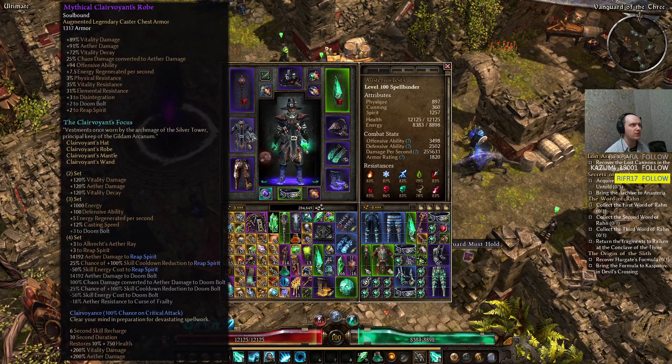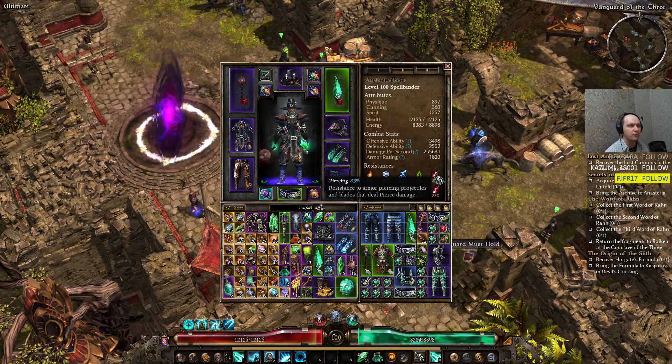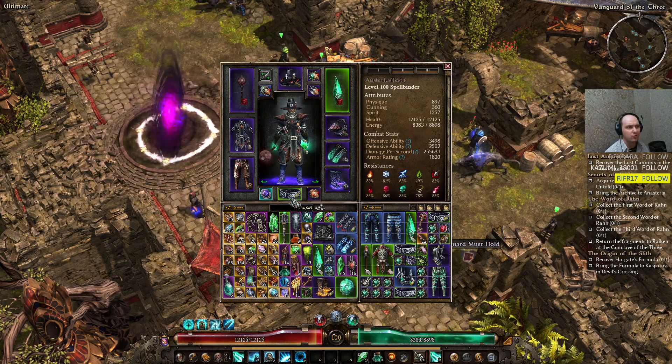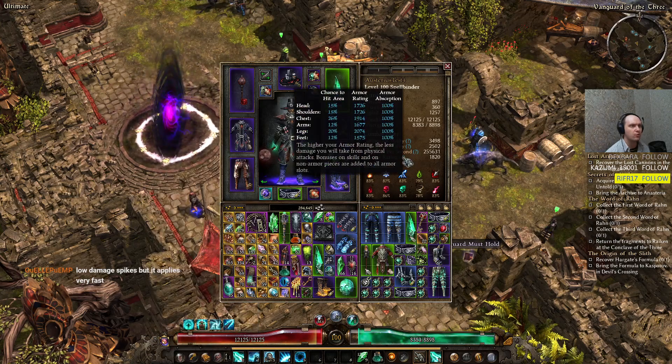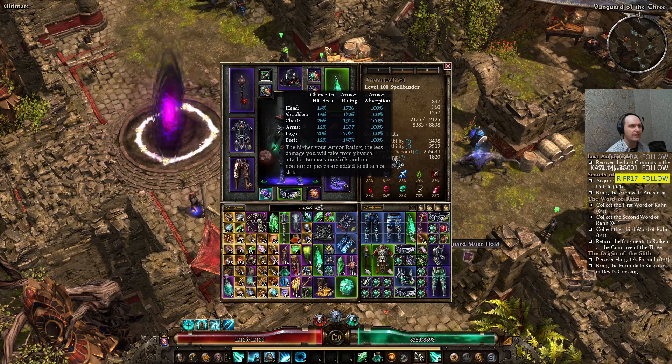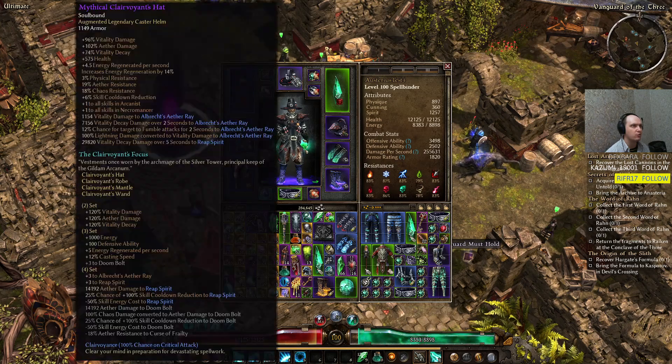Next piece: Clairvoyant robe. We're using Wendigo Man's Leggings for more Phantasmal Armor and Piercing resistance. This build has a lot of problems capping out resistances with this configuration. I can roll for a better belt — the Girdlecord, which you can craft. There are some low damage spikes but it clears very fast. We're using the Amulet for our armor rating — 1800 armor — with 100% armor absorption. We're getting Scale of Beronath and two Living Armors on the Heart piece, which is part of the Clairvoyant set, which you can craft.